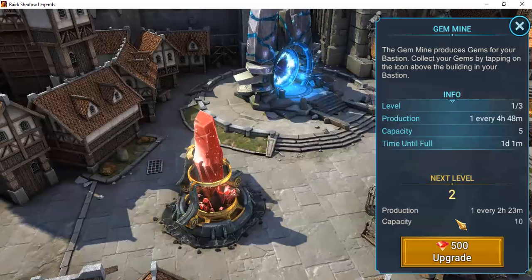As you go from level one to level two, you get gems twice as quickly — instead of four hours and 48 minutes, it takes two hours and 23 minutes. That leads me to believe upgrading once more would bring it down to about one gem every hour and ten minutes or so. We'll see how it goes and figure out if it was worth it.